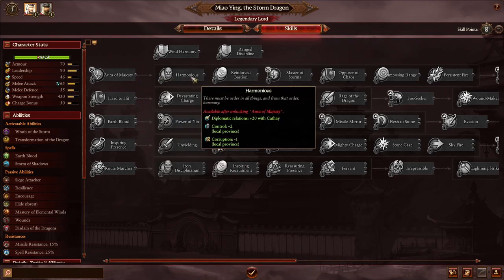Harmonious gives 20 points of diplomatic relations with all Cathay factions, which is great for confederating, trading, and signing treaties for money. My dream is to confederate all of Grand Cathay, and Harmonious helps with that. On top of that, wherever Maoying is standing, you get two points of control and minus one corruption — a sweet little bonus. This is a must-have.